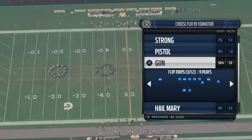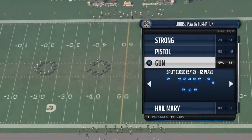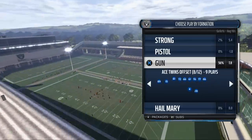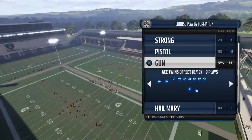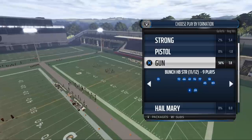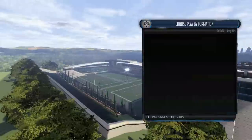For beating the blitz, we like to go to the Shotgun. This entire scheme normally is out of the Shotgun, except for our running set. Out of the Shotgun, what we like to use to beat the Blitz this year is the Shotgun Wing Trio Weak.